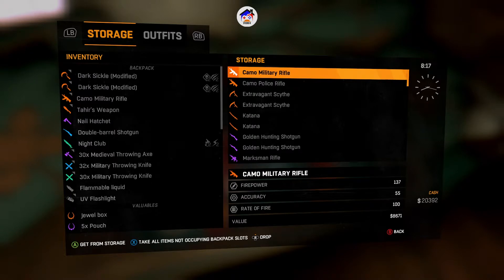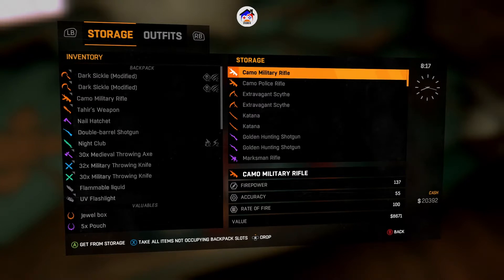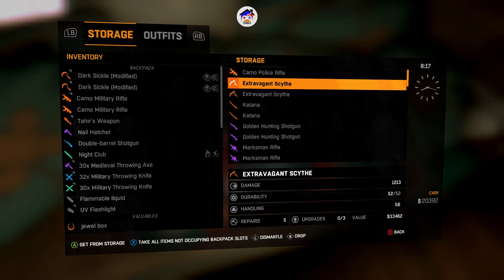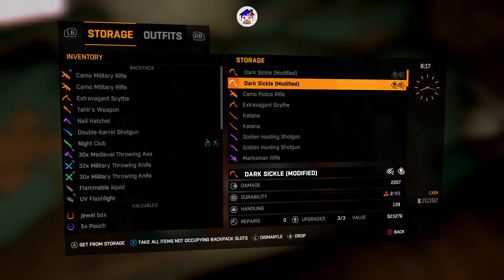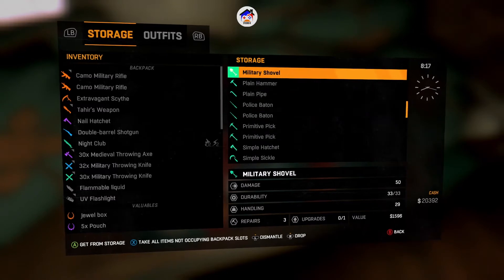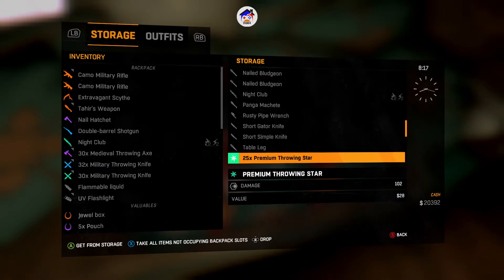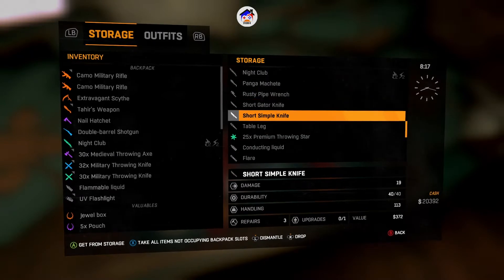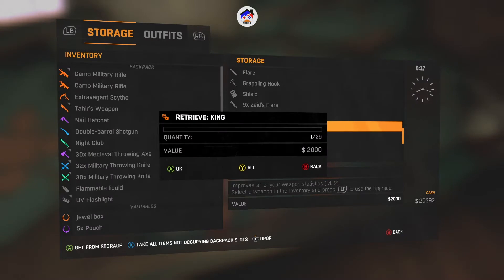We've got military and police accuracy — the police one is way way better, putting that back. If you see something and wonder how I got it, that's actually all from James. I got a lot of the police rifle from that mission where we had to fight Rise's men. I picked up a bunch of those rifles thinking I'd sell them. I definitely need to sell all these weaker weapons. A lot of these parts — the King — all from James, I'll take all of them.